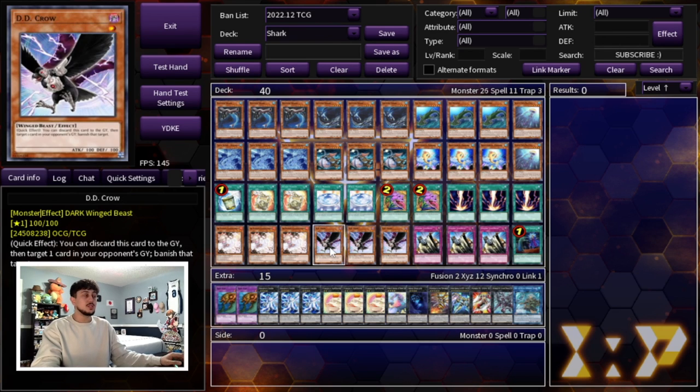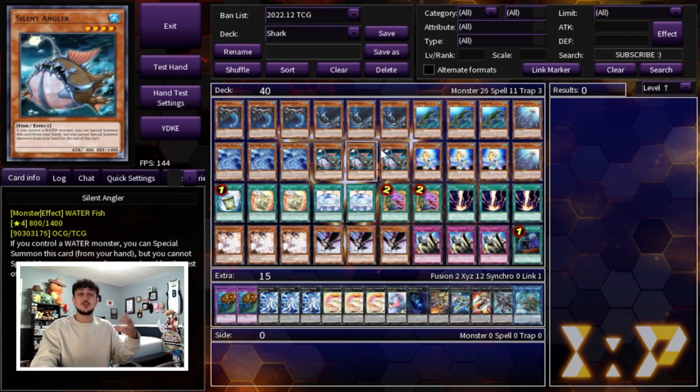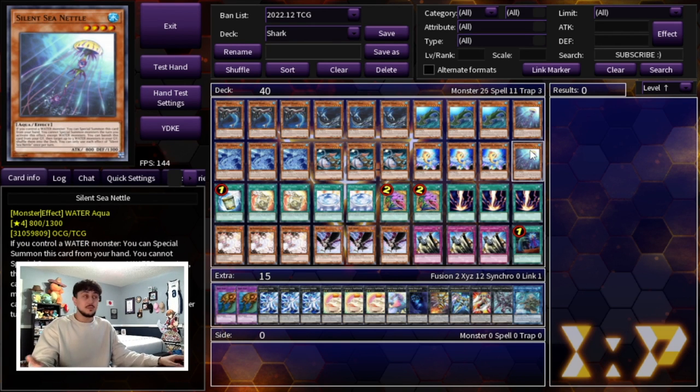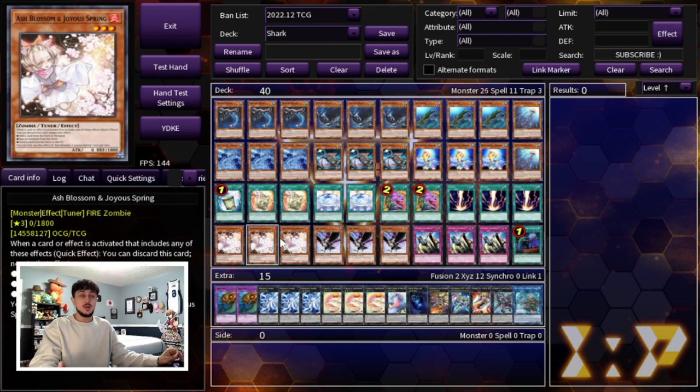Then we're playing some hand traps - three Ash Blossom as well as three DD Crow. You might be wondering why we're not playing Bestials in a tier limit format. The thing is this deck has some limitations. Sea Nettles locks you into water monsters, so if you summon it and your opponent goes Havnus or any other Nibirus, you can't actually use your Bestial monster effects. And Silent Angler prevents you from special summoning monsters from your hand for the rest of the turn, leaving you stuck with Bestials in hand. DD Crow makes a lot more sense - it's pretty much a Bestial, it's the OG Bestial. You banish a card from the graveyard and stop the tier limit cards. Ghost Bell is also an option against the tier limit matchup but Ash is just really generically good in today's format.